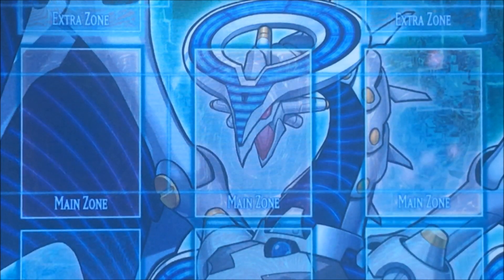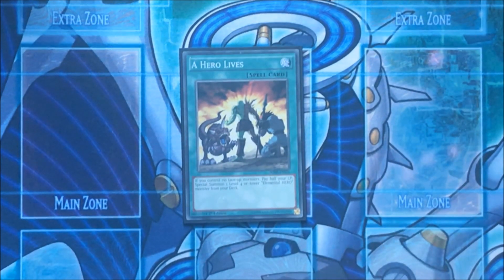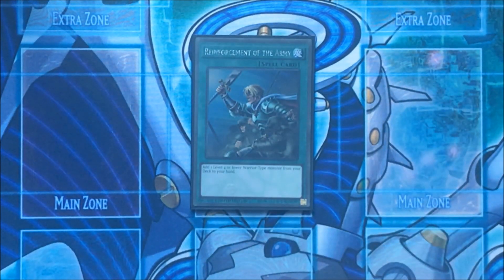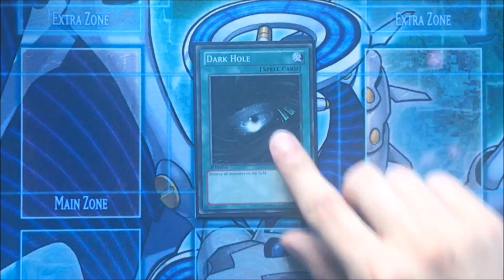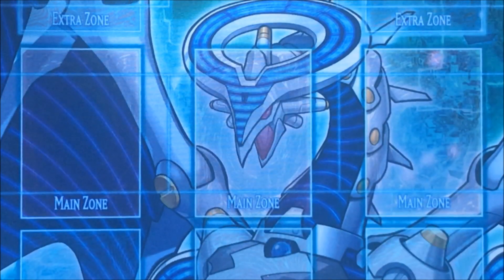We play double Destiny Draw for more consistency. One A Hero Lives to special summon your Stratos or special summon your Shadow Mist — pretty good. One Monster Reborn, one Reinforcement of the Army, one Foolish Burial. One Dark Hole — there's a funny combo you can do in this deck with Dark Hole, so that's why I play it. One Upstart Goblin. That's it for the main deck, let's go to the extra deck.